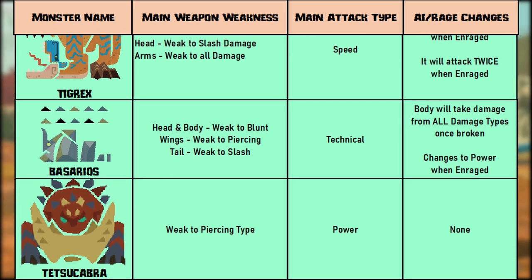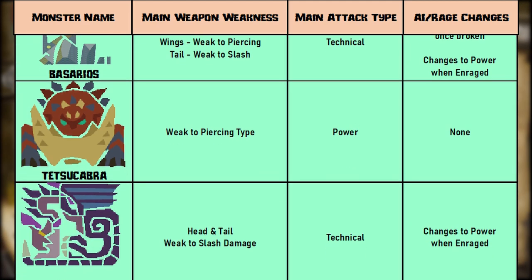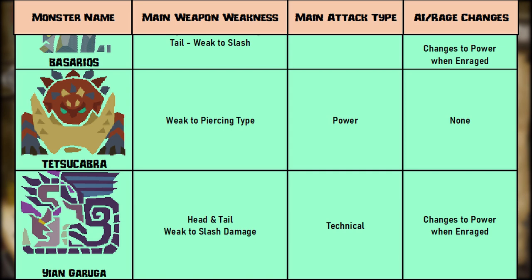Tetsukabra — pretty simple. It's a power monster and it's weak to piercing type. I've seen in the notes that it will pick up a rock, so its attacks and zones may change, so keep an eye out for that as well. Finally, Yungaruga — this is a tech monster. The head and tail are both weak to slash damage, and when enraged, it will change to power type. Watch out for its colourless attack that inflicts noxious poison.